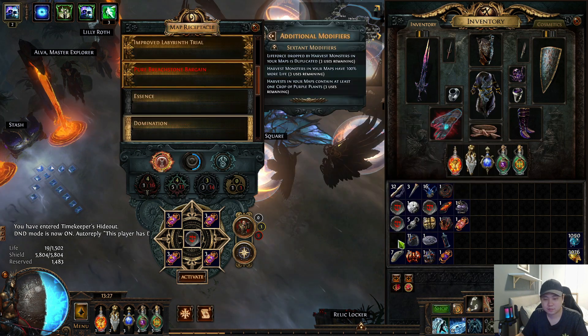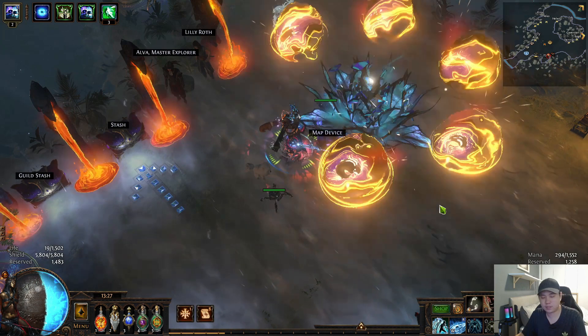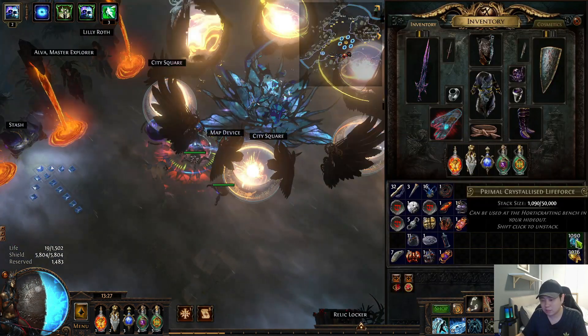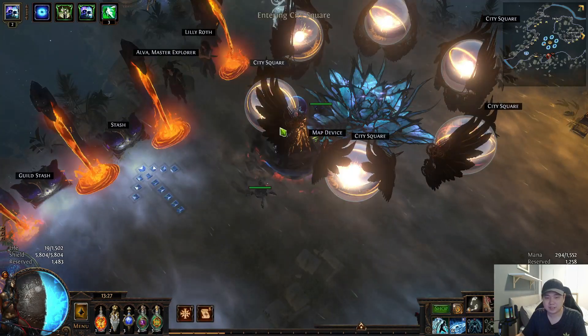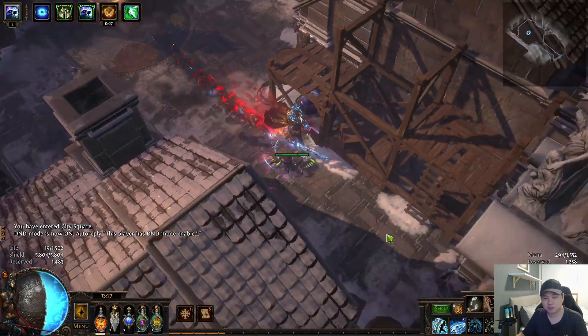First map done — I'm not putting anything in stash yet. Look at this: 26% pack size. We have 1,000 and 3,000 — this is already nearly half a divine just from one map. Usually you should get about 2,000 per harvest.